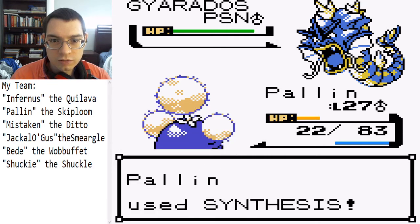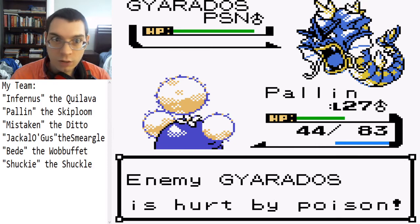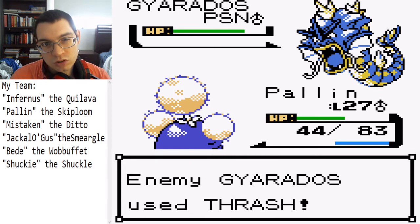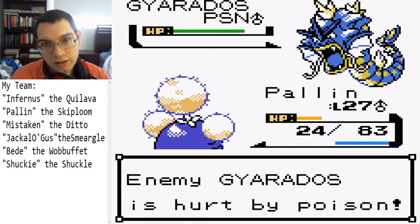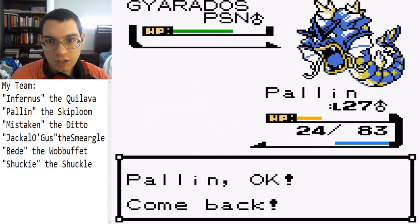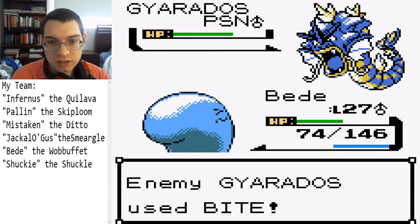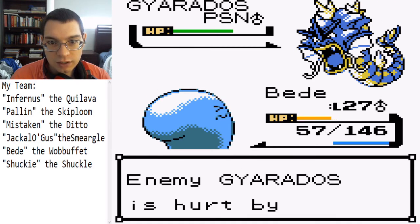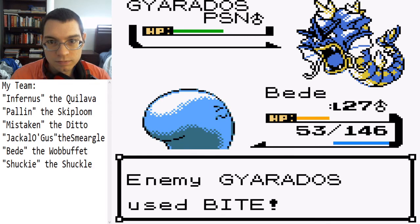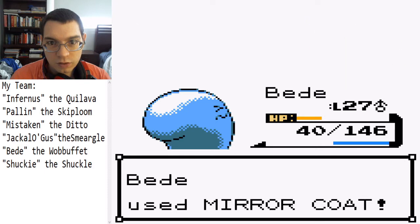Am I going first? Okay, thank goodness. Thrash is gonna hurt my other Pokemon too — it might be best to use Wubbuffet. Yeah, it's gonna keep thrashing, so might as well. Oh no, it's going for Bite instead — you might flinch though, that's scary. There we go.